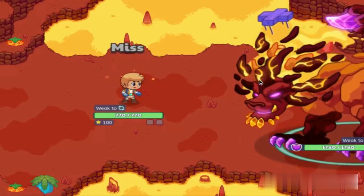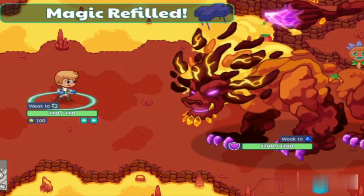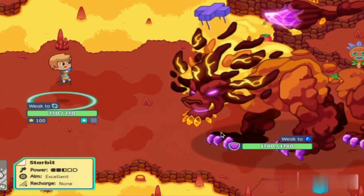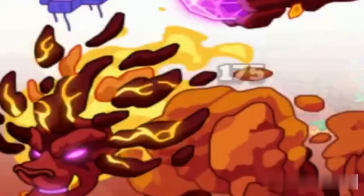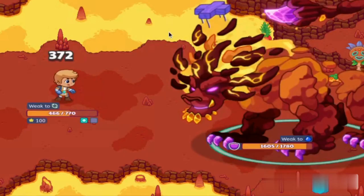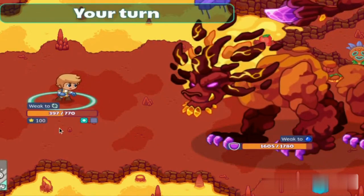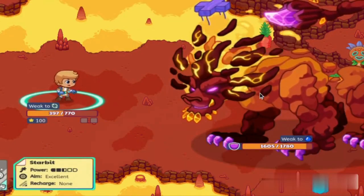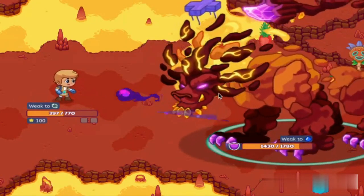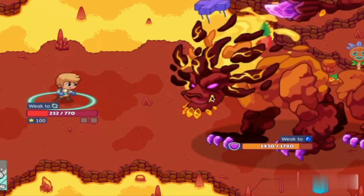Alright, here we go — he missed his first attack, so that's really good for us. Obviously I'm not exactly expecting to win this battle right here, we're just gonna fight ourselves off and hope for the best. Oh my gosh, we're not winning this — that's a lot of damage! He can one-shot me on the next attack, which is not good. We use another star bit for 175 damage, not really doing it for us. He only got 166 on us that time, so that's not bad.